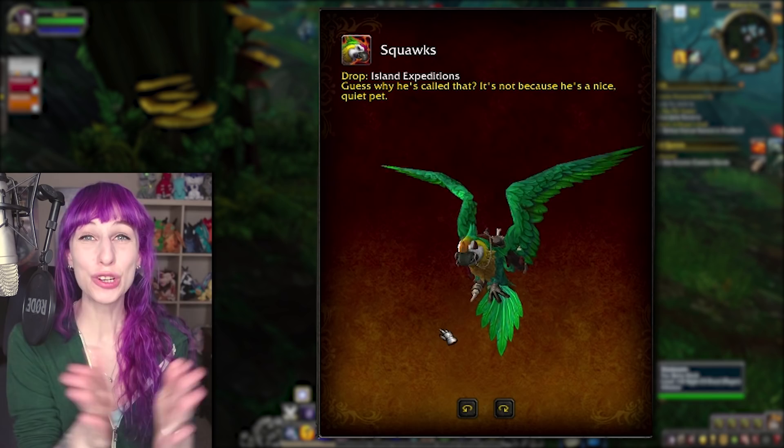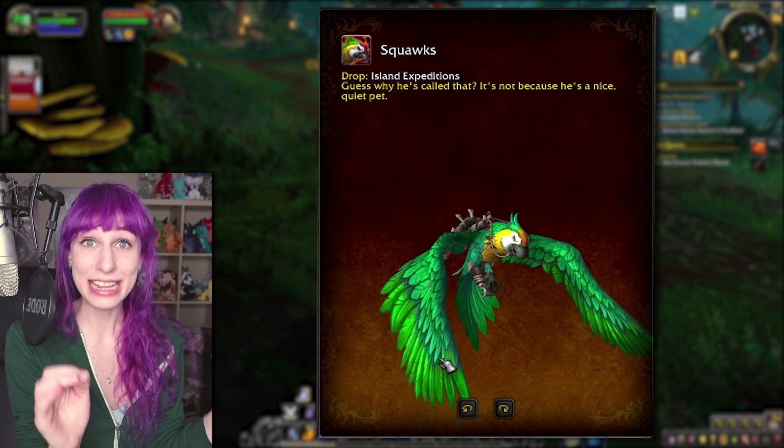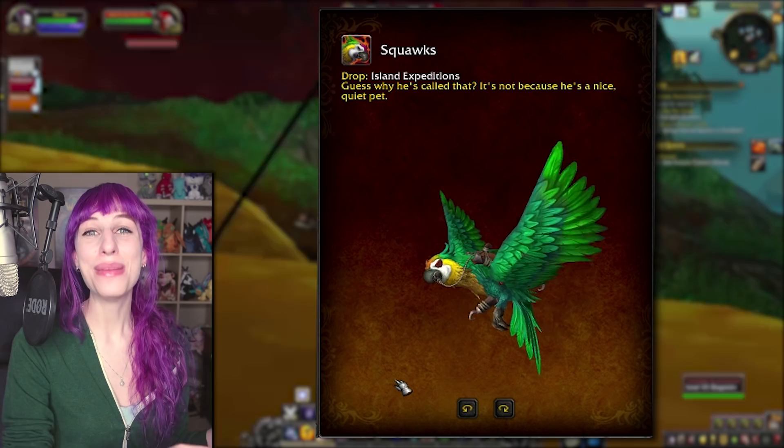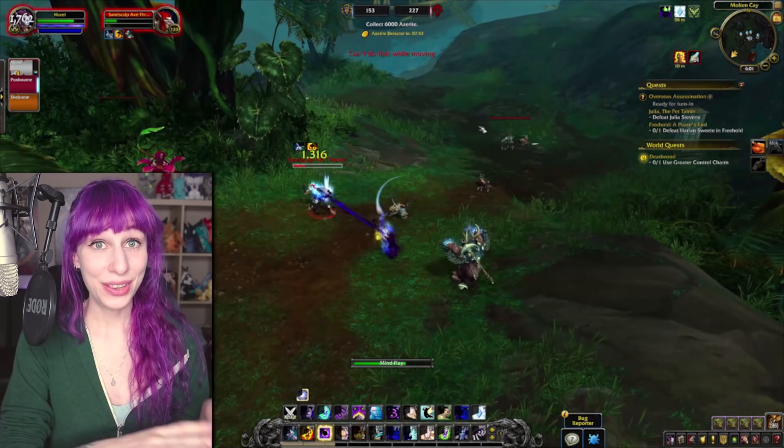The fifth, final, and clearly the best island expedition mount is Squawks, the parrot. I have been dying to ride the giant parrot mounts ever since I saw them in the BFA launch announcement. His name is Squawks, he's a green parrot, and if you zoom in he's actually got a hook talon, which sounds startlingly effective. This is the most pirate mount that has ever happened. If you are doing any kind of pirate transmog or theme, or you just play an outlaw rogue, you have to have it. You have to.